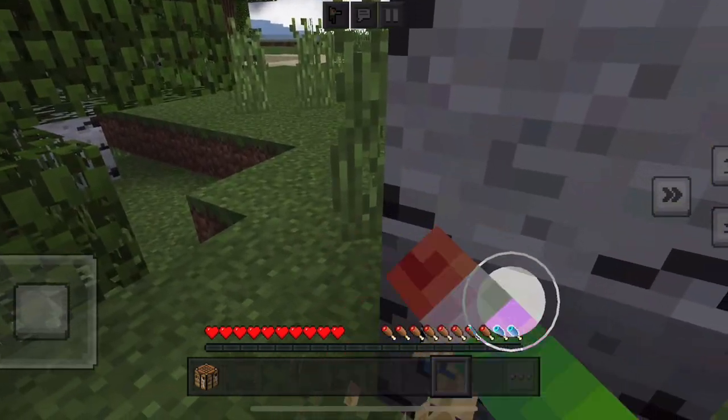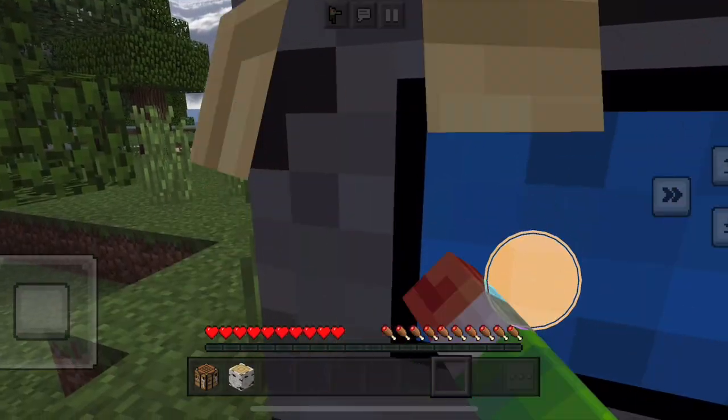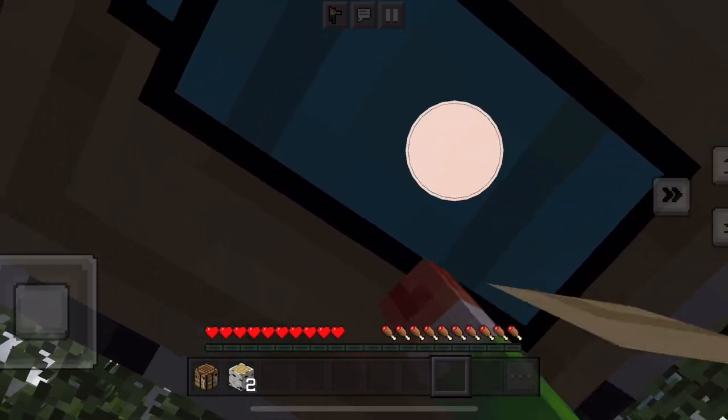Yeah, here we go. I'm mining it. Got some. I'm trying to take this whole tree, because we need a lot of stairs to get in the beehive.